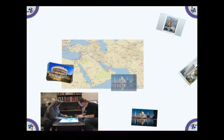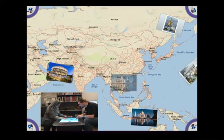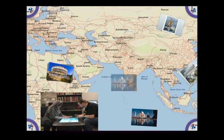One player can pan and zoom the map while the other one holds the location card waiting for the correct location to appear on the map.